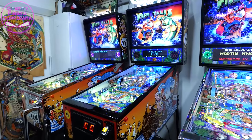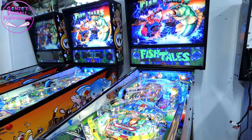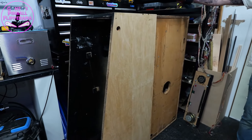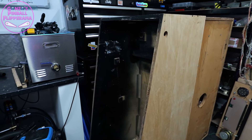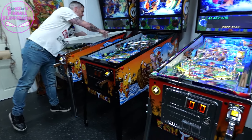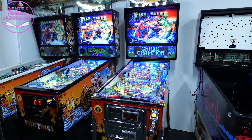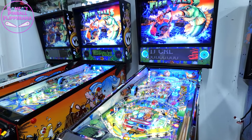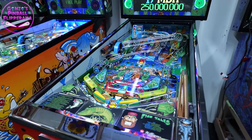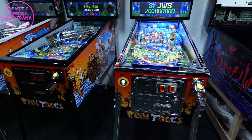Let's get under the playfield. And what are these cabinets here? The front one is a Terminator 2 and that one's a Roadshow - a big old wide body there. So actually you've lost the shelving, you've created a bit more room. I've had to get more room, yeah. The missus wasn't happy, but it's got to be done.